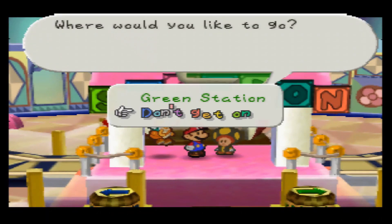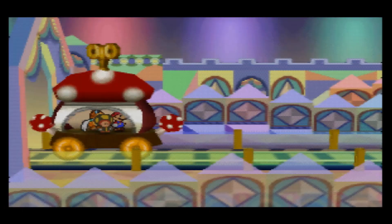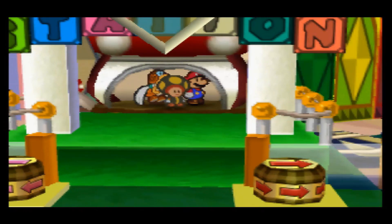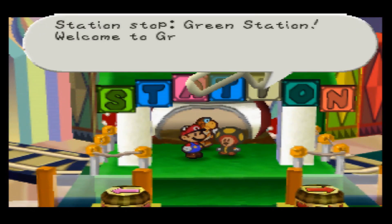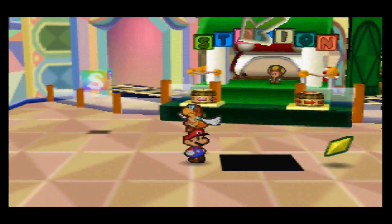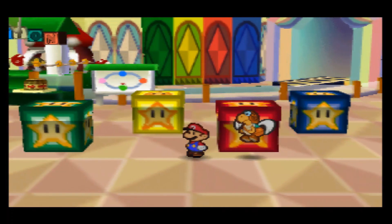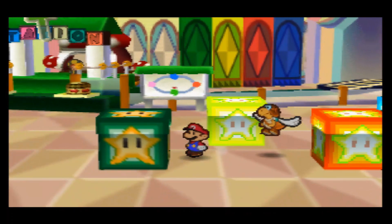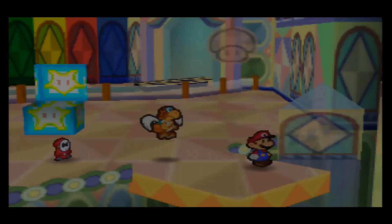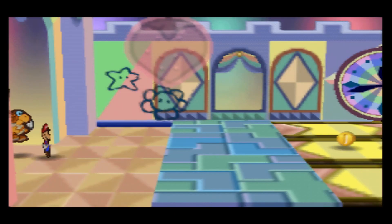We're now at the green station. There's another hidden star piece here. You want to get those track things to fall — it's a puzzle here at green station. Unfortunately we're not going to have enough time to take care of the green station fully in this video, so we'll have to save that for the next one.